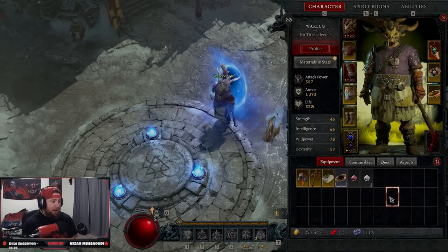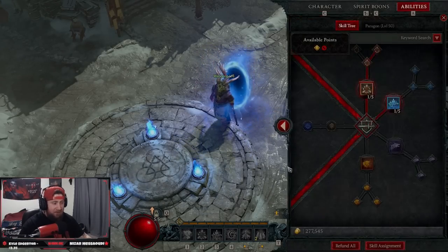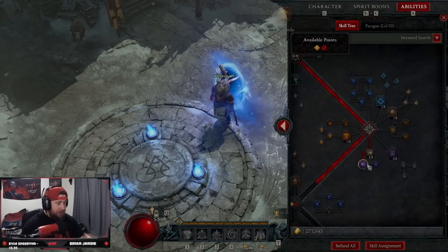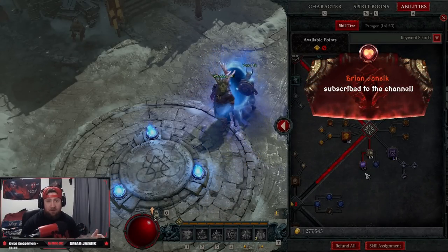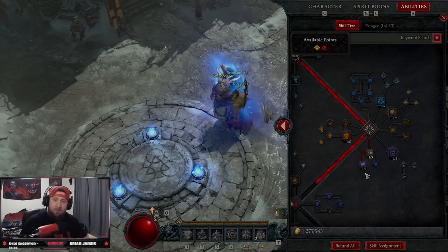That's the build! Let me know if you guys are playing Druid — it looks like my community is going to force me to play Druid, so we are testing this. I really think this is a very strong build for the Ashava fight tomorrow with the poison damage and increased critical strike damage for everybody. Let me know what you think down in the comments, make sure to like the video, and as always stay gaming — I'll catch you guys in the next one, peace.